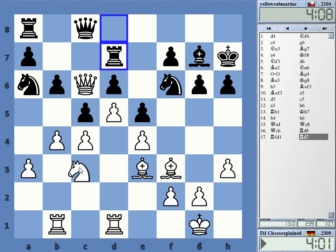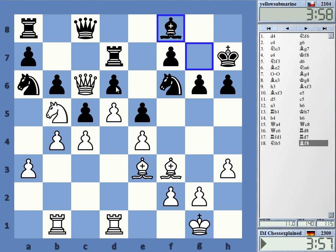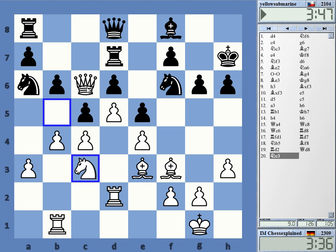Knight b5 here maybe, let's do that. Even if he goes bishop f8, it's not so clear what I'm accomplishing. Maybe just taking on c5 there. I also think this might be an interesting idea for possible doubling on the b file. He tries to trap my queen — better go back, but it's okay. The queen's sortie didn't hurt me.